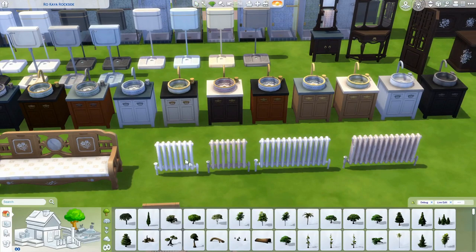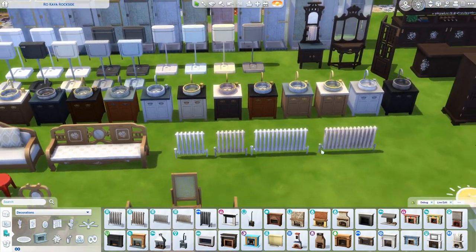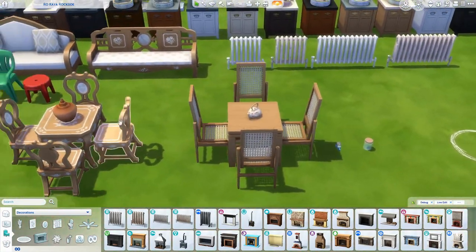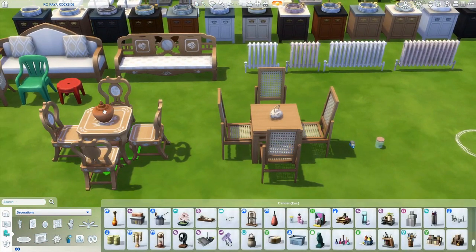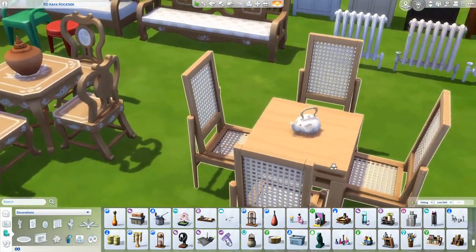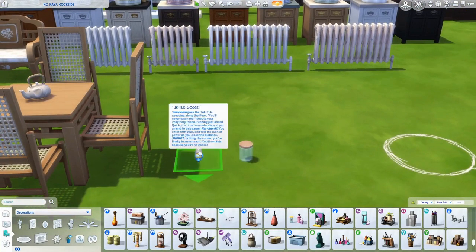There's just something about that wood tone that really makes me happy. We've also got some radiators — I know many countries use these and I'm excited to use them in some builds. I forgot to mention this ceramic vessel which comes in a few different colors. And then we have this adorable teapot which I believe is shaped like an elephant — that's just the cutest thing ever.